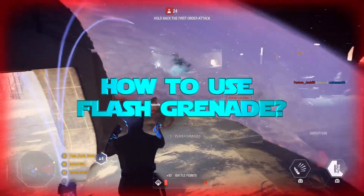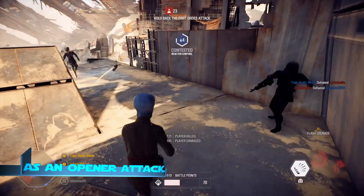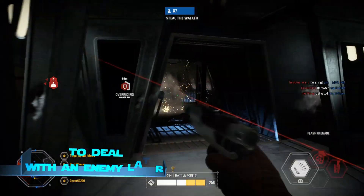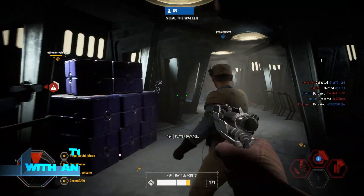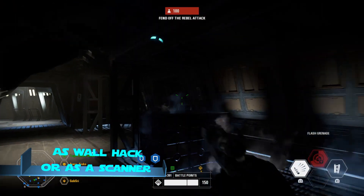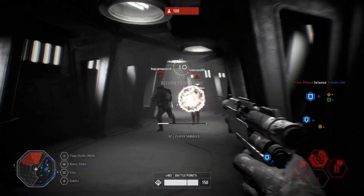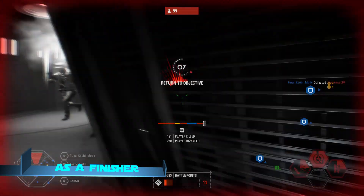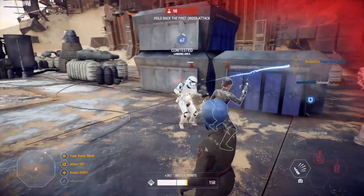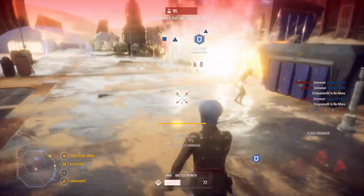How to use the flash grenade. You can use it as an opener attack and then shoot at your blinded and weakened target until you finish him off. You can use it to blind an enemy and run from danger. You can use it as a wallhack or scanner since any target hit by it is visible even behind cover. You can use it as a finisher on any weakened target, or as both an opener on one target and a finisher on another if they are standing close together.